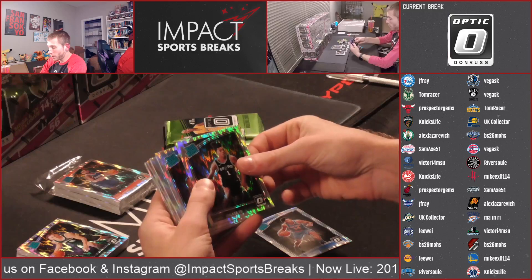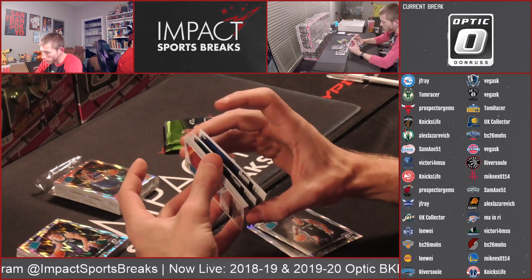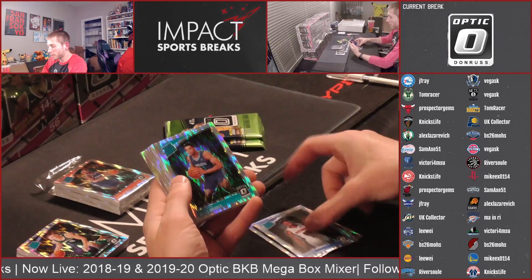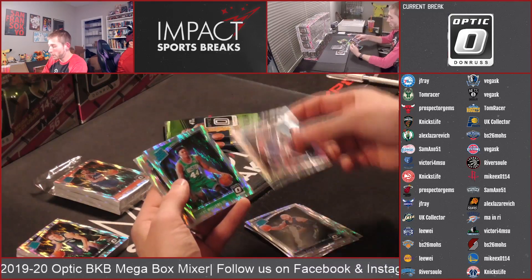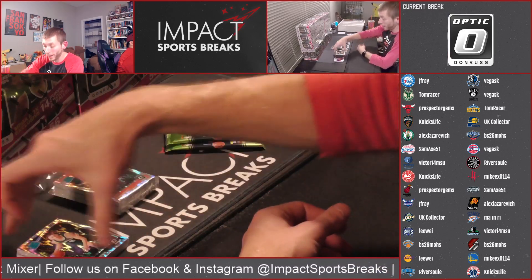Cards in the set include Alonzo Trier, Lonnie Walker, Kyrie Thomas, Miles Bridges, Hamadou Diallo, Wendell Carter Jr., Javon Carter, Marvin Bagley, Robert Williams, Chandler Hutchinson, and Vincent Edwards. It looks like all of them are a little bit off-center, but none of them have print lines.